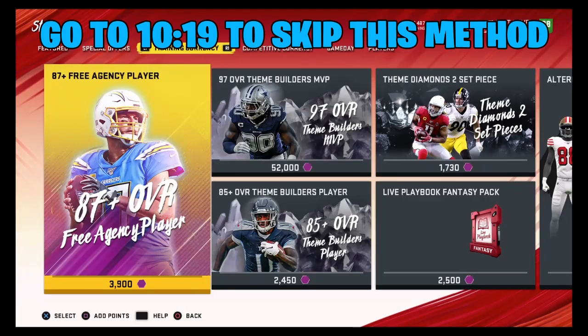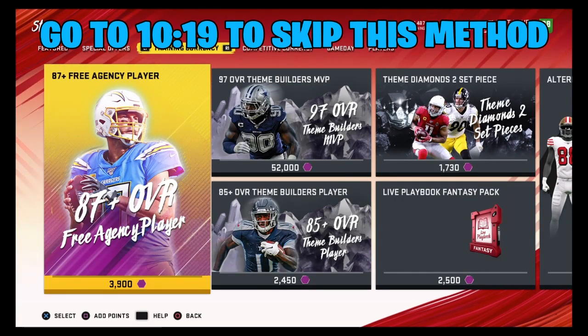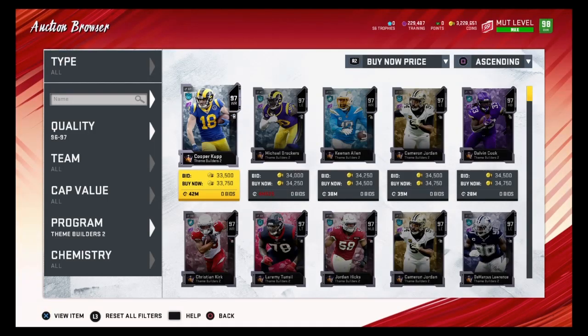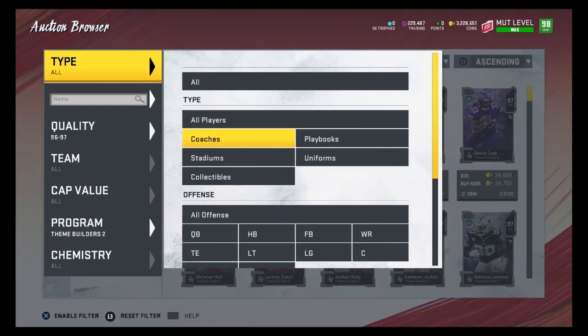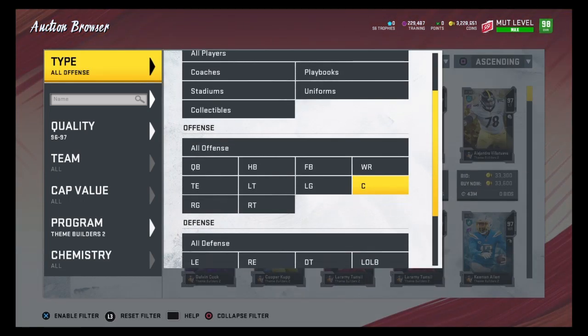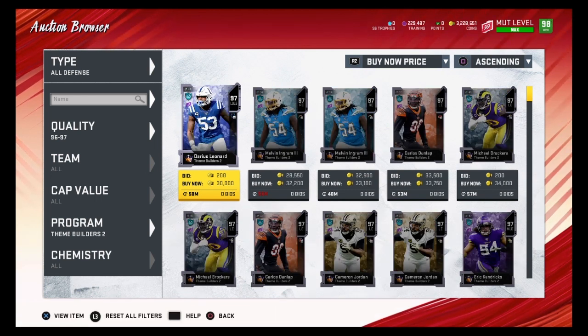The second method is the 87+ Free Agency Player Pack. This pack expired for a while but it's back and the reroll method still works. You can buy these packs for about 3,900 training. I recommend doing this reroll method with at least 200,000 training. Buy really cheap training using the Theme Builder 2 filter at 96-97 overalls, filtering by all offense and all defense. These 97 overalls have gone up in price, so Friday is probably the best time to do this method.